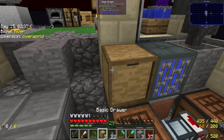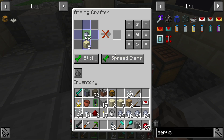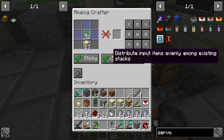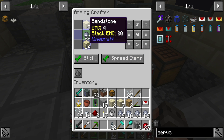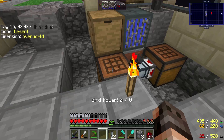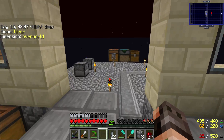It will spread items and distribute them evenly among existing stacks. That crafts it! I see — it requires one in each slot, which it will do because it's sticky. I think that is actually going to work.